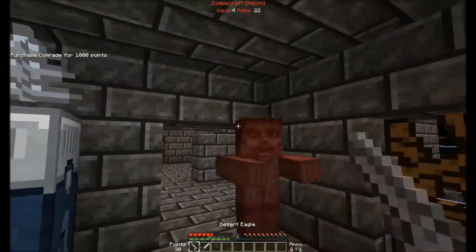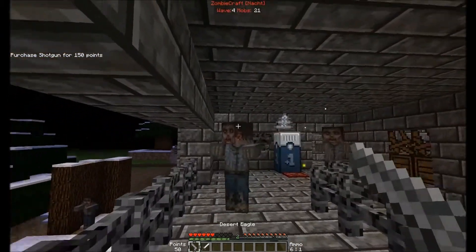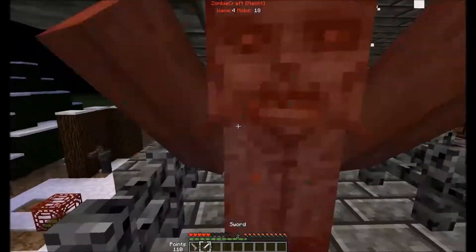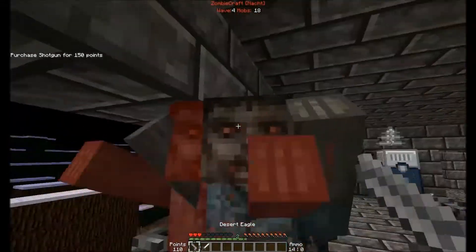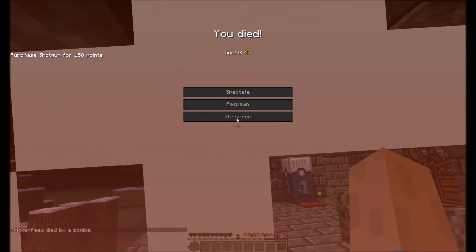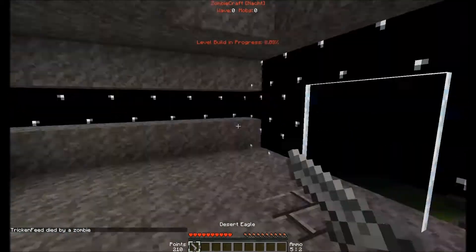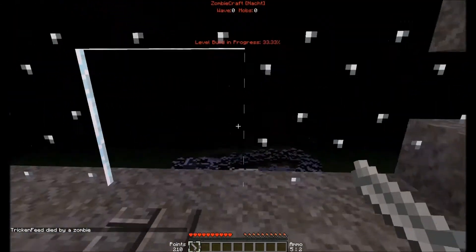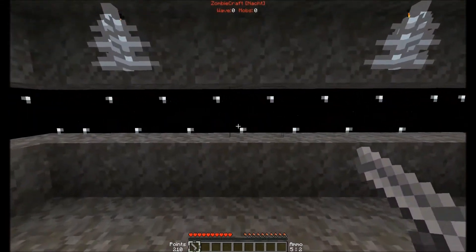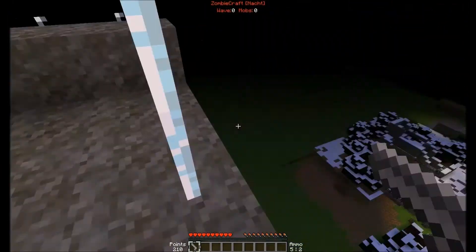A comrade gives you a shotgun. All I need is enough to buy the shotgun. That map is so small. I like the other maps better. I was just going to play one round, but I wanted to try the other maps and those might take a while, so you guys could try it out — I'll leave the download in the description.